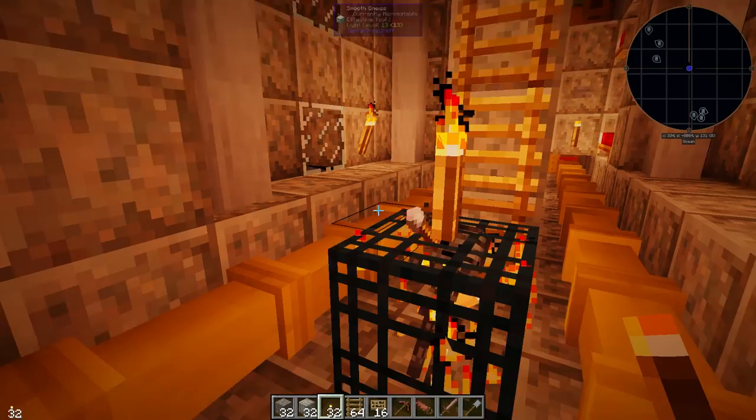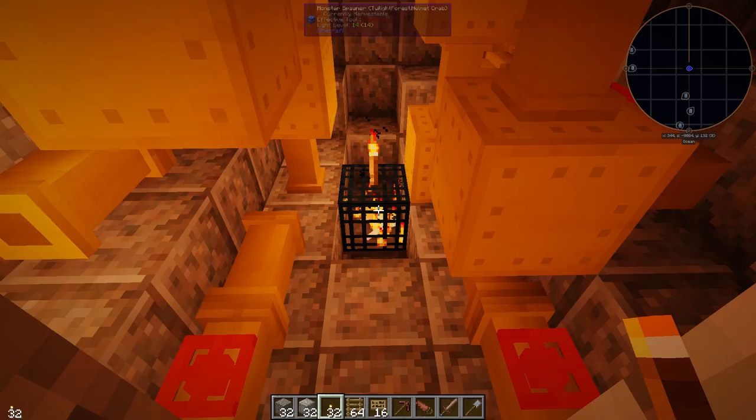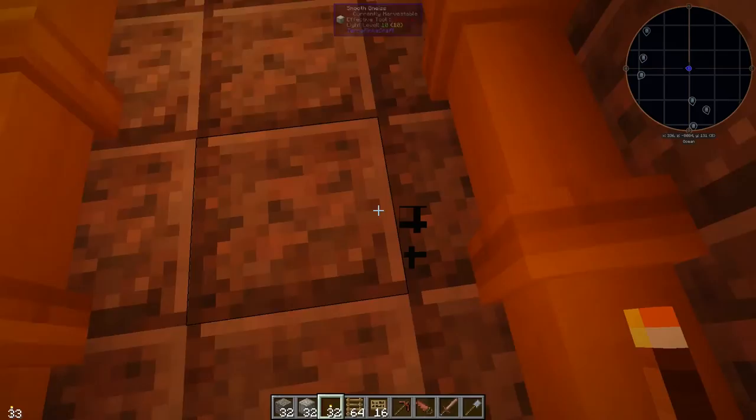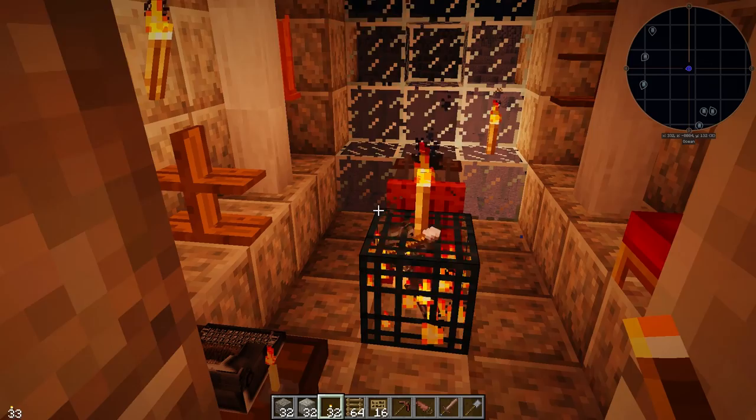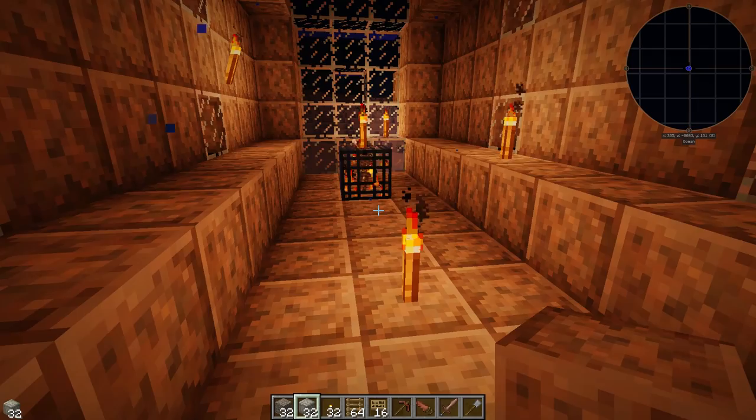The next thing is to decide which spawner you want to work with. Again, you could do three of them - this is a pretty lucky one, we've got two skeleton spawners right next to each other. If we wanted to get fancy we could do that. The last one is a helmet crab spawner - definitely not going to use that one. I'm going to keep it simple and do just a one-spawner setup to show you guys how it works. So that's the decision made, and next we need to clear out some space to work with.